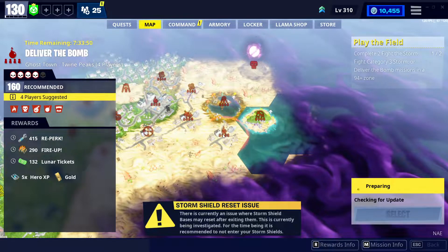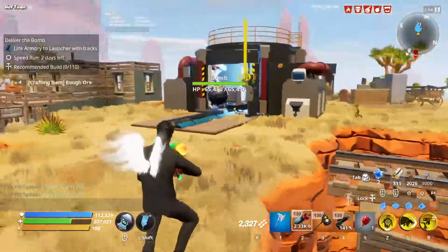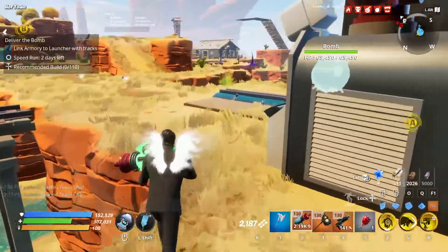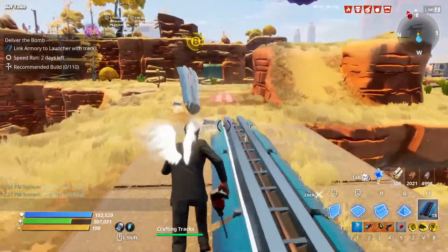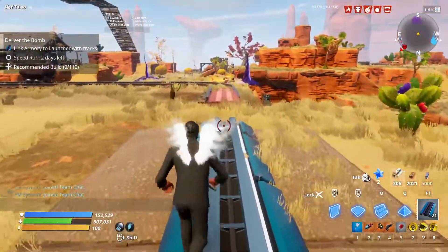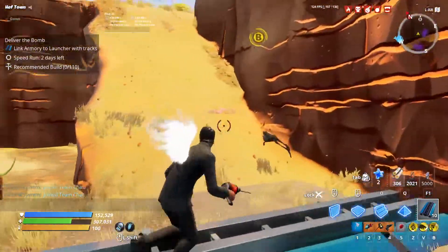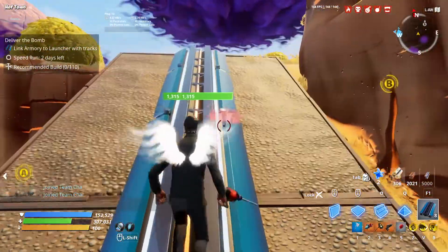For the sake of video time, I've gone ahead and located both the A and B portions — the bomb deployer and the launcher. I've already deposited the blue glow and have my tracks laid. Now I'm going to connect the two. Okay, we're connected.